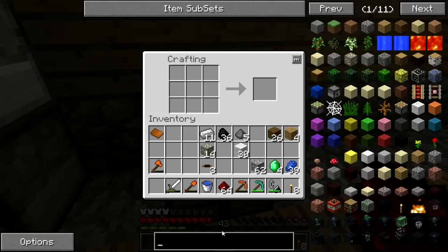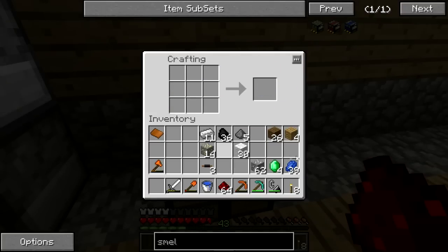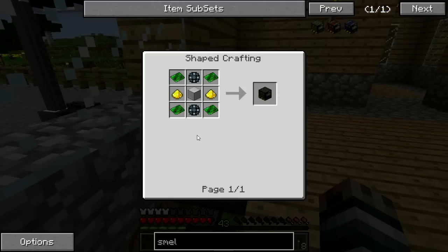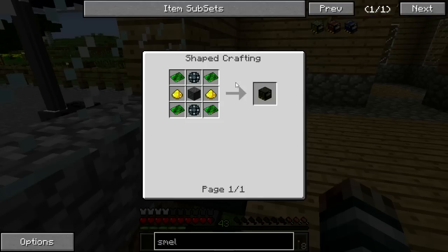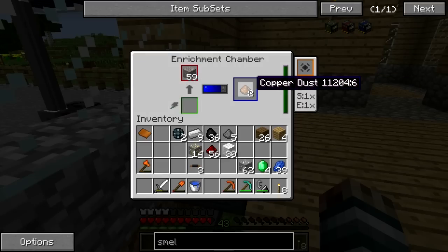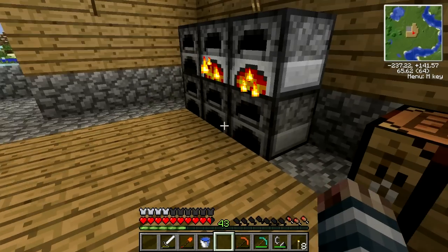Let's head back to the crafting recipe for the smelting factory and take a look at what else we need to make. We need to get some gold dust. Let's make these first. Let's make some enriched alloys. 12 copper — we need to let this keep going for a while. I'm going to do some cutting here and get some of the resources together because this is going to take some time.